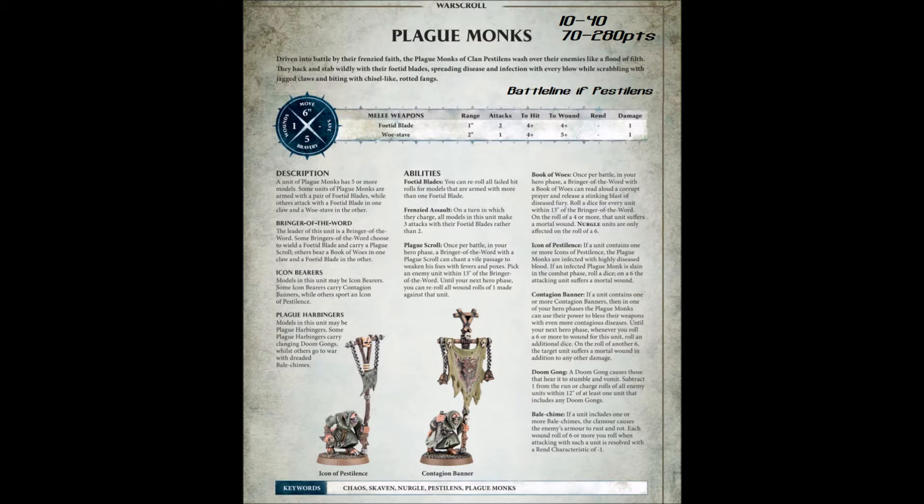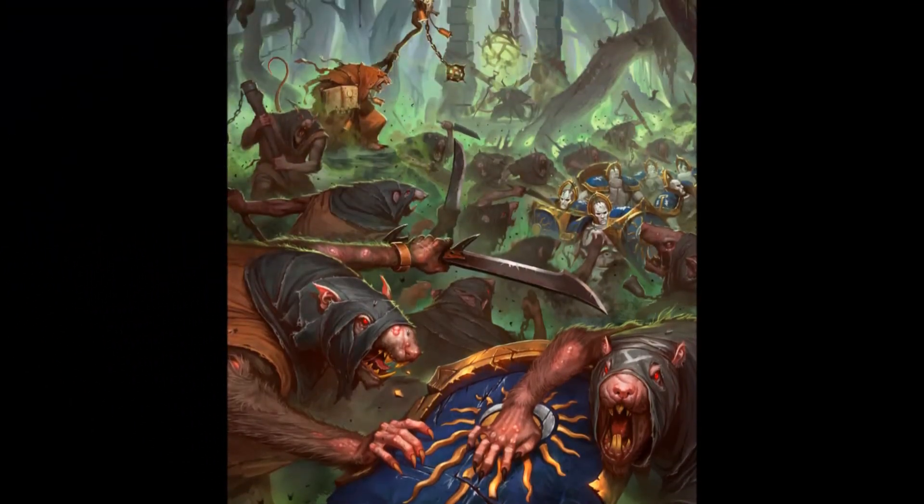Each of the Plague Monks command models have two options. Each of the champions have a one-use-only item. The Plague Scroll lets them reroll ones to wound, and the Book of Woes deals mortal wounds to units around the model on a 4+.